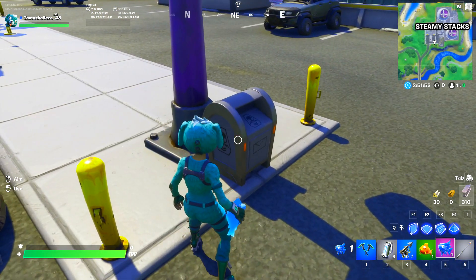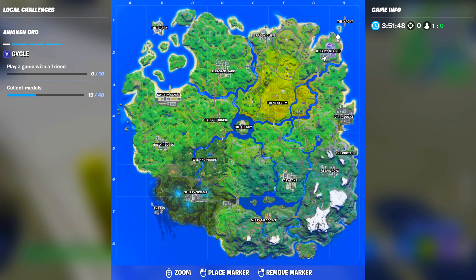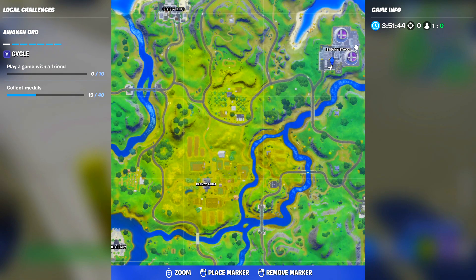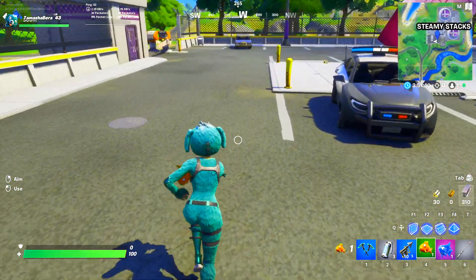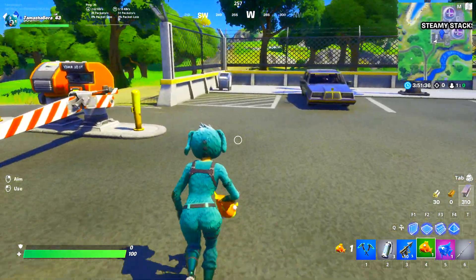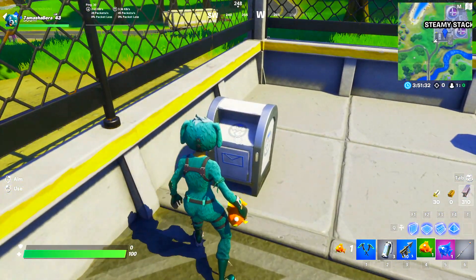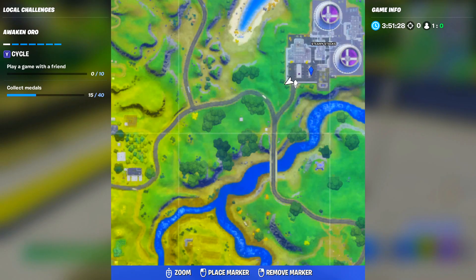You need to just catch fish, and then come over here — if you're on the Shadow team, come over to this drop box and deposit your fish right here. I've already completed my challenge, that's why it's not appearing for me. But if you haven't completed it, you need to come to these boxes. This is the Ghost box, and you need to deposit the fish you have. Make sure you carry two fish for each of those boxes.